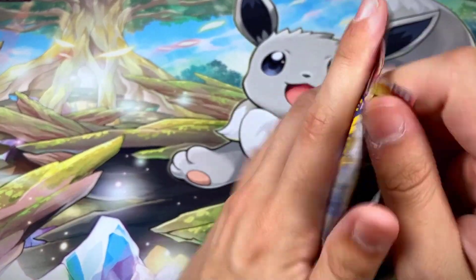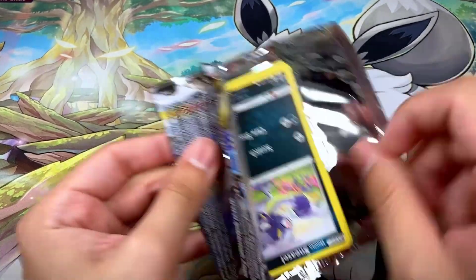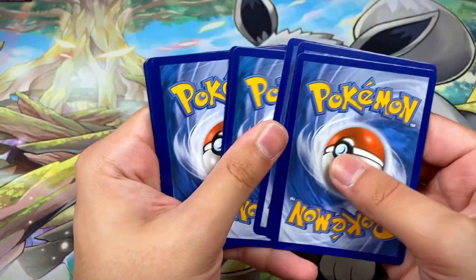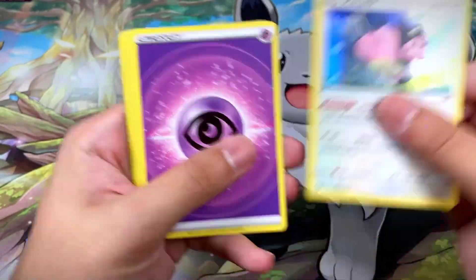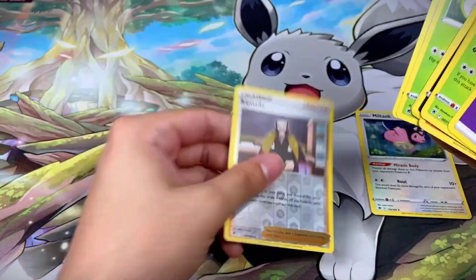Pack thirty-five, third to last, has Palkia on the front with a black border code card — very nice! We got a Miltank hollow rare and a Kommo-o reverse.